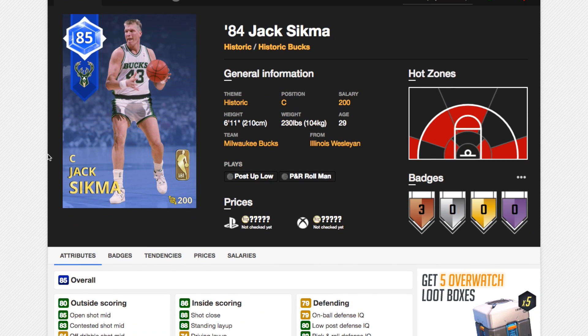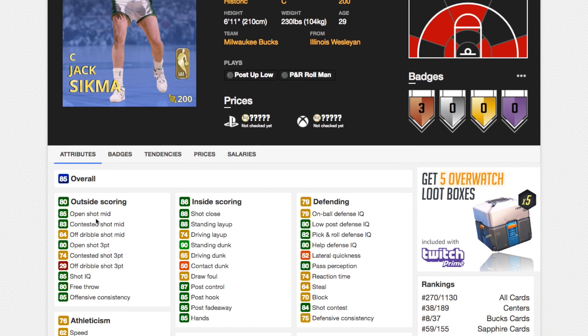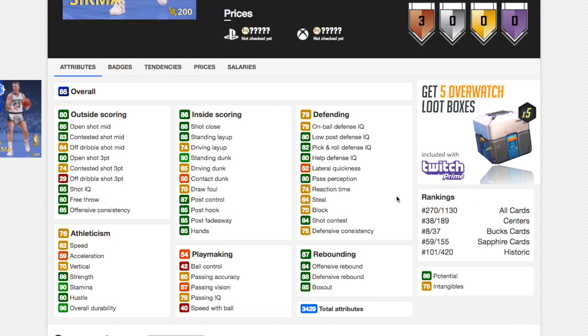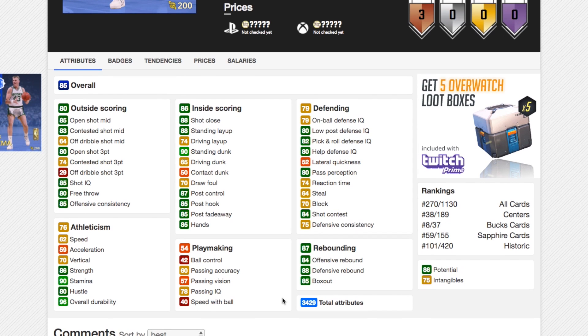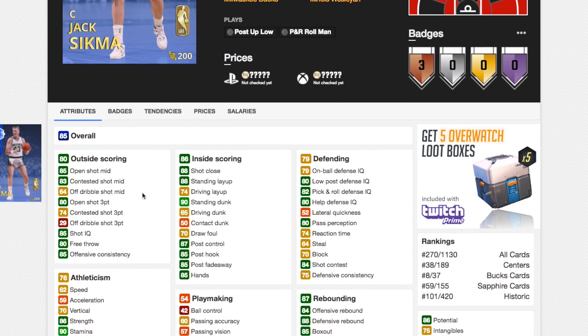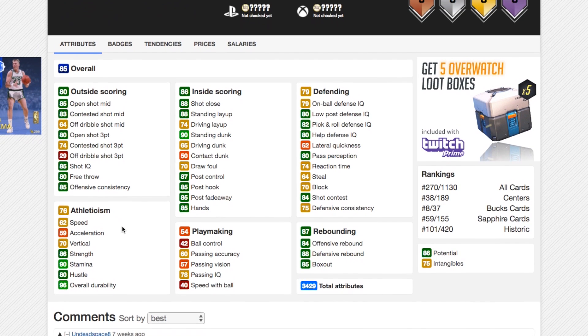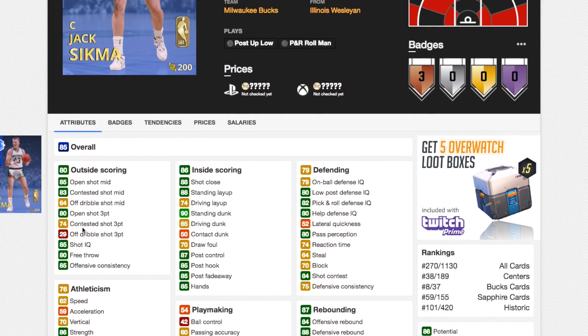Now we've got the Bucks Jack Sigma. This means there's a 99% chance we get a Supersonics or a Thunder Jack Sigma sometime down the line — whether it's a playoffs card or a theme card. He's getting 80 open shot 3, which is good. 85 open shot mid. Good post hook and good post fadeaway. Decent speed of 62. Not the best defender, and a decent enough rebounder. If he's really cheap, this card could be solid — he's a good stretch 5. Looks similar to that Rafe LaFrance card: decent shot 3, decent shot mid, good inside, not terrible on defense, good enough rebounding. Overall just an average card.